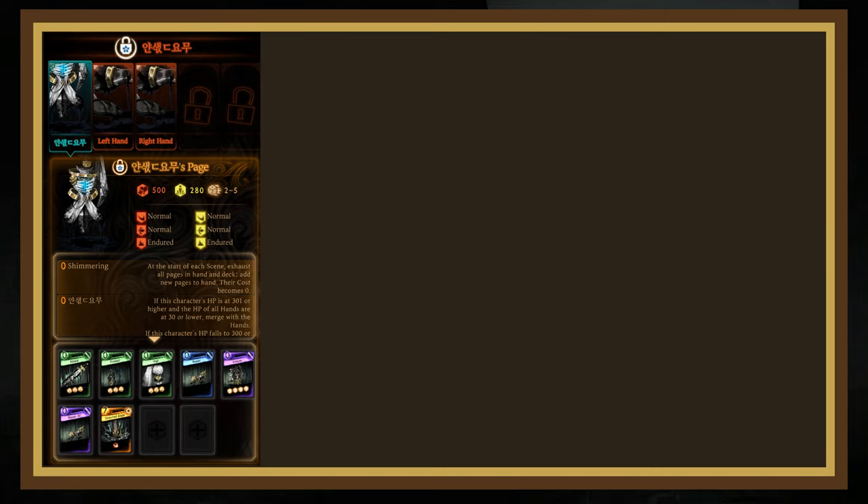The first passive is Shimmering, as he is a boss enemy. The second is Yann Vismach, which is the behavior for the fight — when you kill both hands, he'll merge with them until he is at 300 HP, then detach, purging all status ailments and fully recovering his stagger. His last passive is Distorted Blade, which makes him use a powerful mass attack every few scenes.